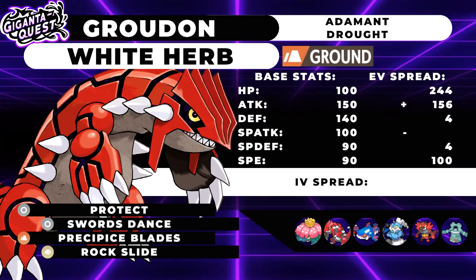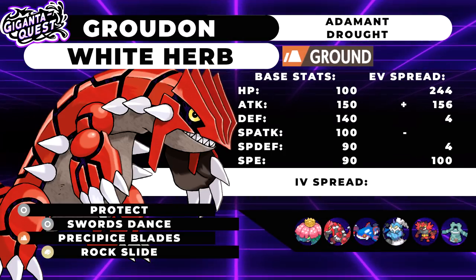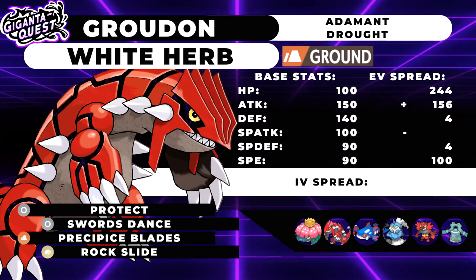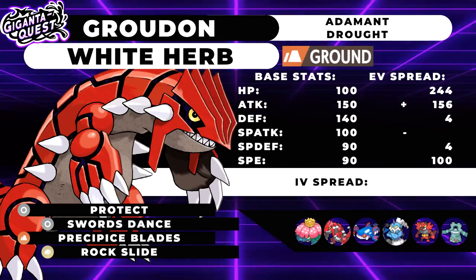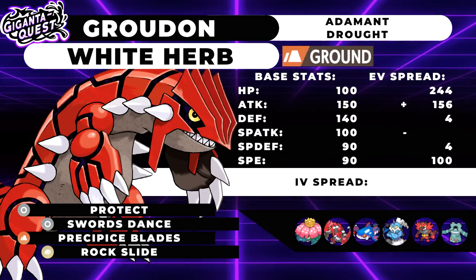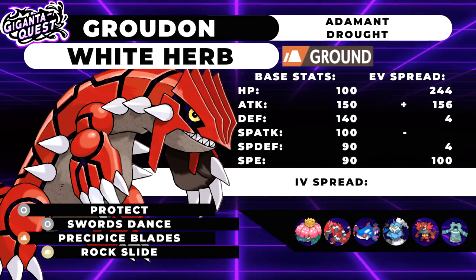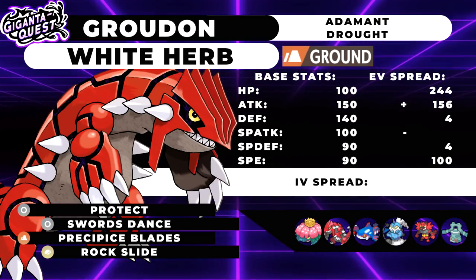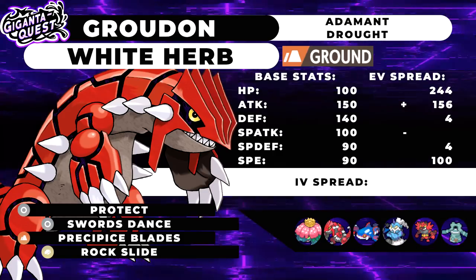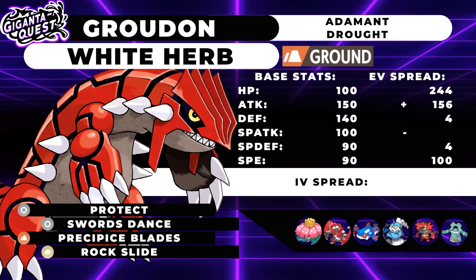We wanted to make Venusaur the star of the team — one you're going to Gigantamax pretty often. Life Orb is there to boost damage, Chlorophyll to boost speed, and a pretty standard moveset. You can't run Venusaur without Sleep Powder and Leaf Storm, and Protect was opted so we'd have more control on the battlefield. We were briefly considering Sludge Bomb or Earth Power but figured it's a good idea to run the best move in the game.